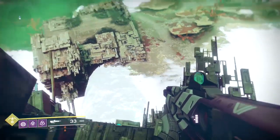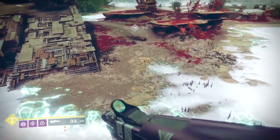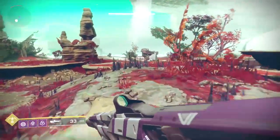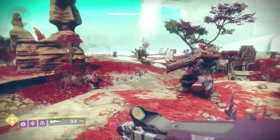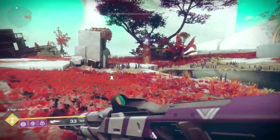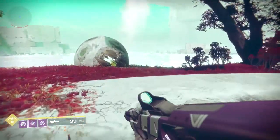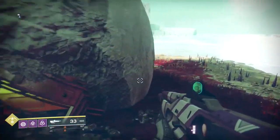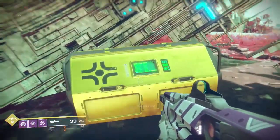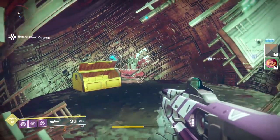We're just going to jump straight down there. Just heading straight over to this flag and then I'm going to go behind it. I see it, there we go — it's in this little globe thing. What you want to do is go inside here, and there we go. We got a shader for that one as well.